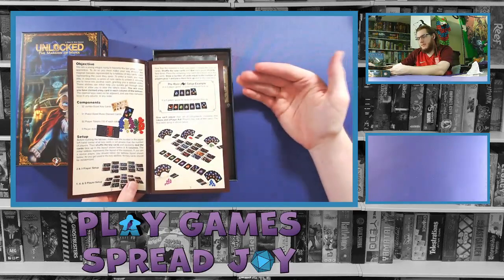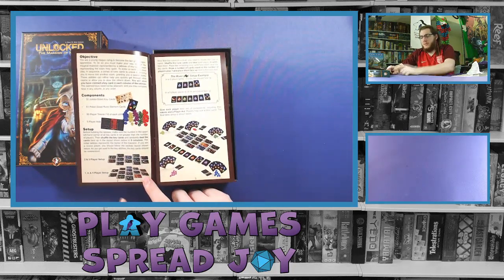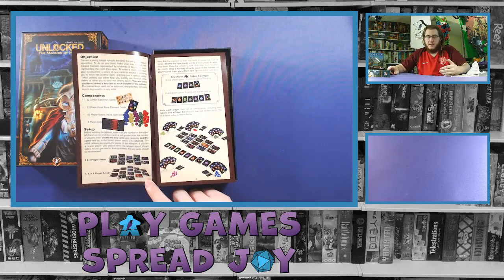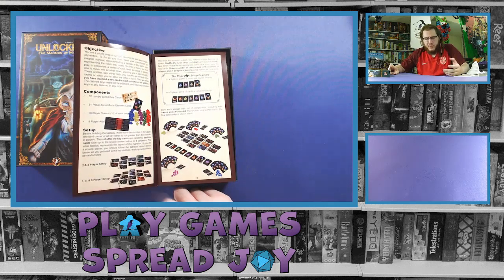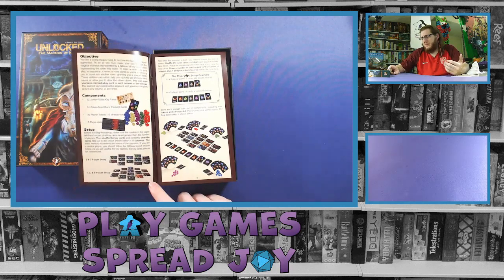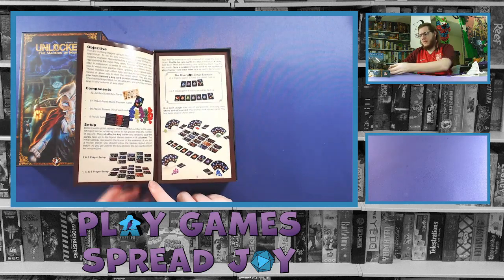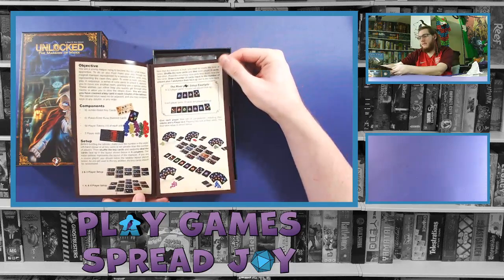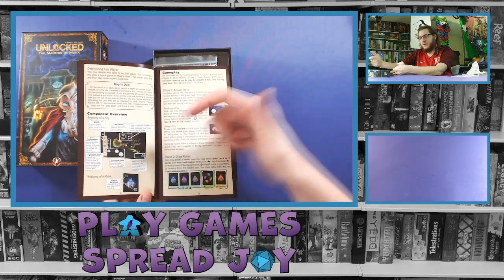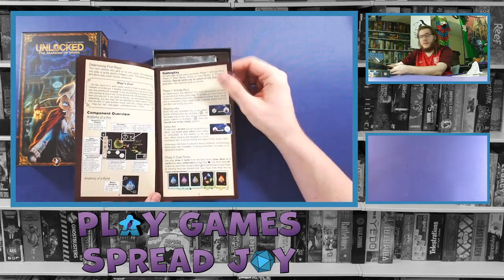It gives us objectives, components, and how to set up pretty fast. I like that it shows the difference between player setups based on player count on the same page at the beginning — rather than saying here's your standard setup and then later noting changes for different player counts. Very easy to read, very clear pictures, and it has a component overview with arrows or text boxes directing where things come from.